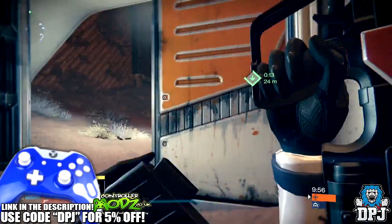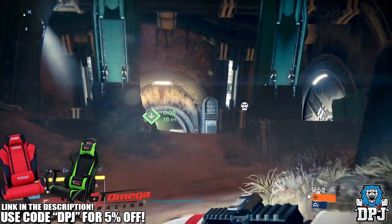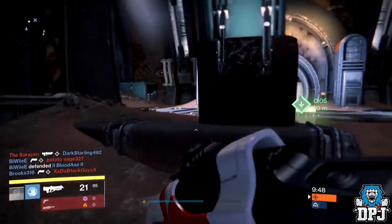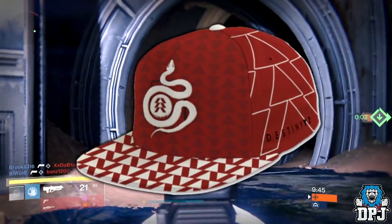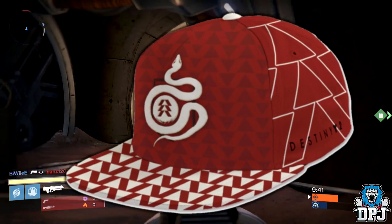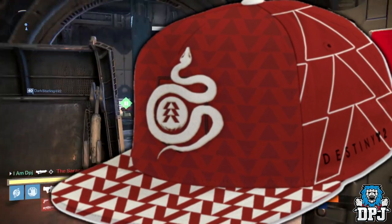A Reddit user by the name of Boldwing brought this to everyone's attention, and that Reddit link can be found within the video description. Available to buy on the GameStop website are some Destiny 2 merch — we have three hats, each representing one of the three classes: Hunter, Warlock, and Titan.